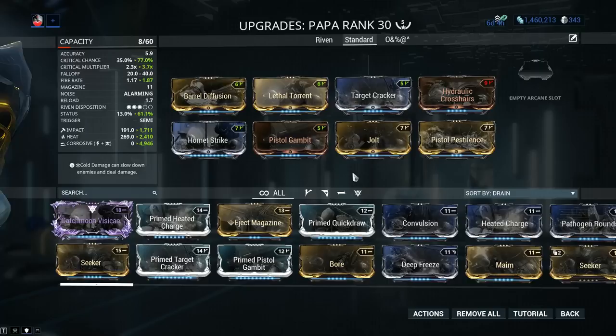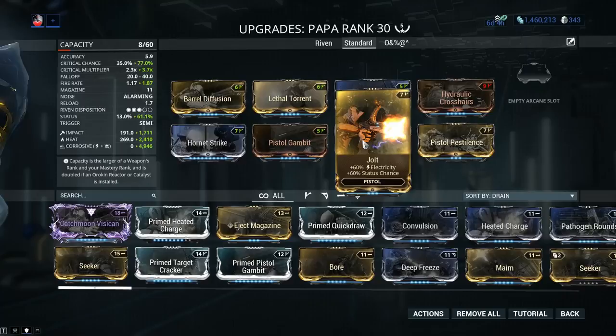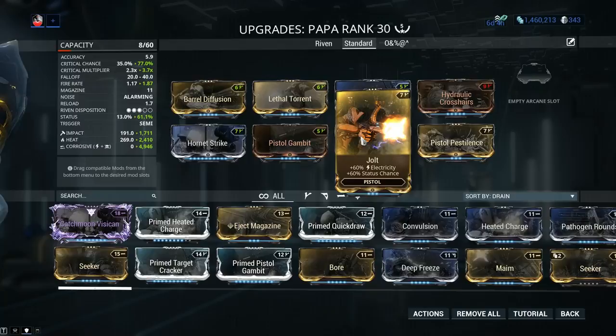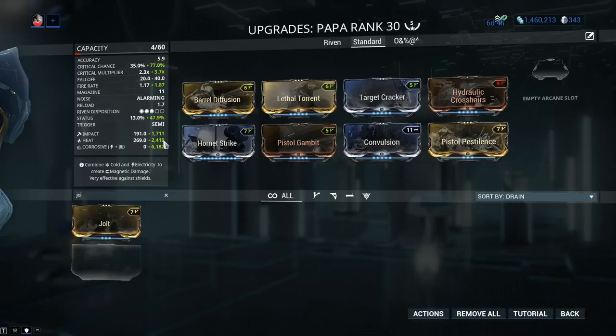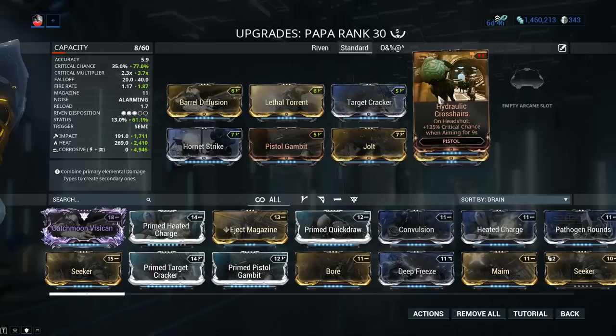Elemental damage should always be applied depending on circumstances. Against Corrupted Heavy Gunners at level 120, the ideal elemental combo is Corrosive — so I'm using Pistol Pestilence and Jolt, the 60/60 mods. Jolt can be expensive, currently about 70-80 plat on PC since only Baro Ki'Teer brings it every couple of months. If you don't want to spend the money, drop it and replace with Convulsion, though that hurts your status chance at higher level content. For my optional slot I'm going with Hydraulic Crosshairs.